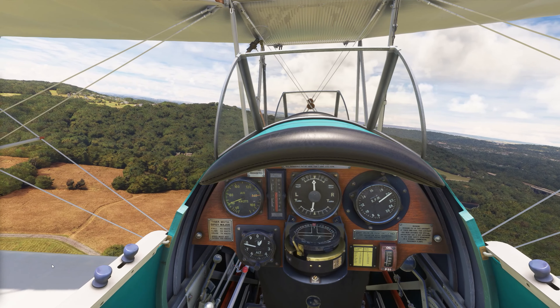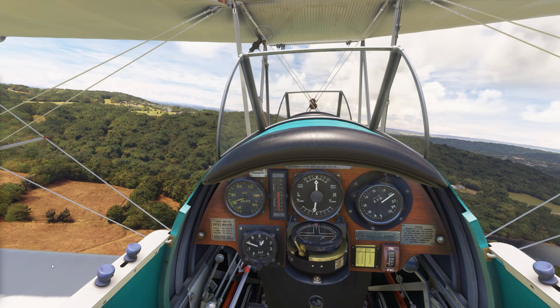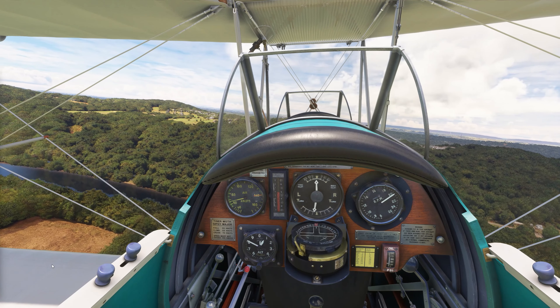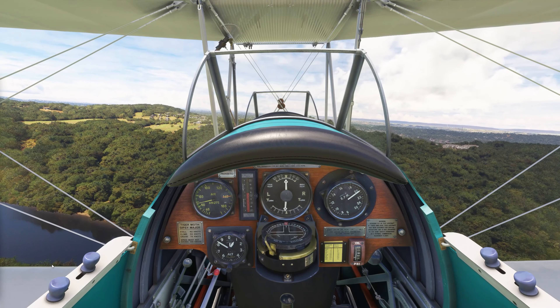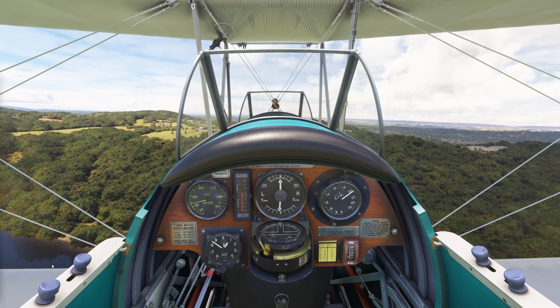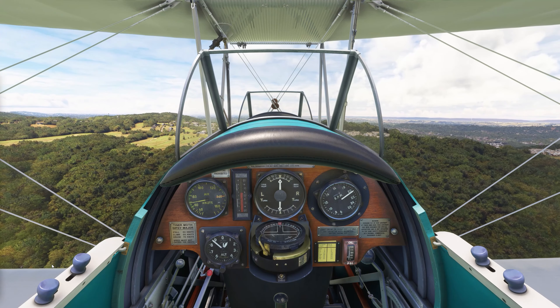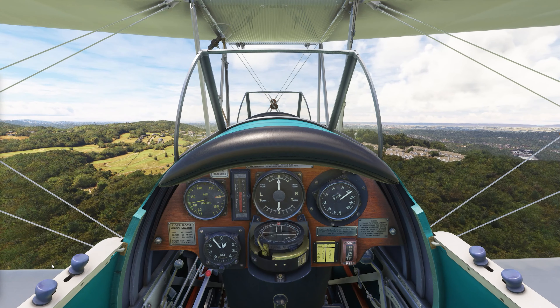The Delaware is the longest undammed river in the eastern US, flowing 282 miles from Hancock, New York, down into Delaware Bay, just south of New Jersey. And other than being undammed, the best thing about it is when George Washington crossed it on Christmas Day in 1776 before routing a bunch of Hessian forces in the Battle of Trenton. Anyone who's ever taken US history has probably seen that famous painting of Washington crossing the Delaware.